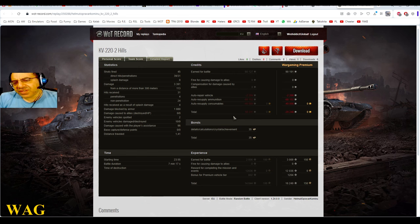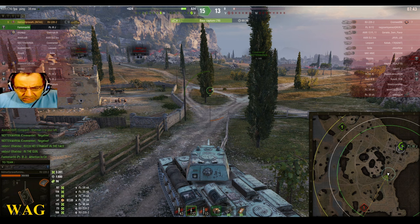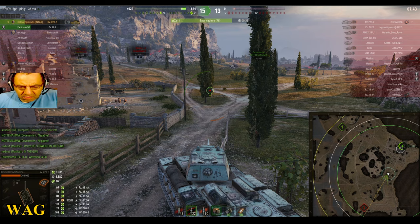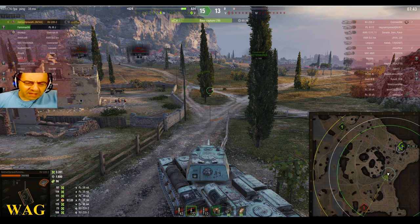This guy lost credits, but not nearly as much as the previous player — only 20,200 credits. He shot some APCR but not that much. What really took him down was the premium consumables. He would have made credits if he hadn't used those. Wait — I thought it was only one premium consumable. Small repair kit, small first aid kit? Maybe he has a directive which we cannot see.